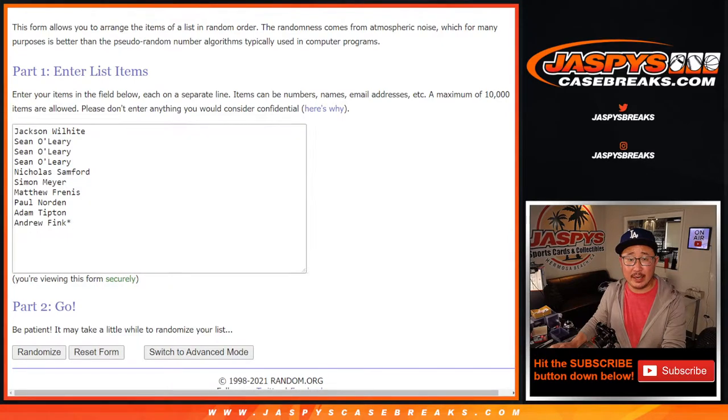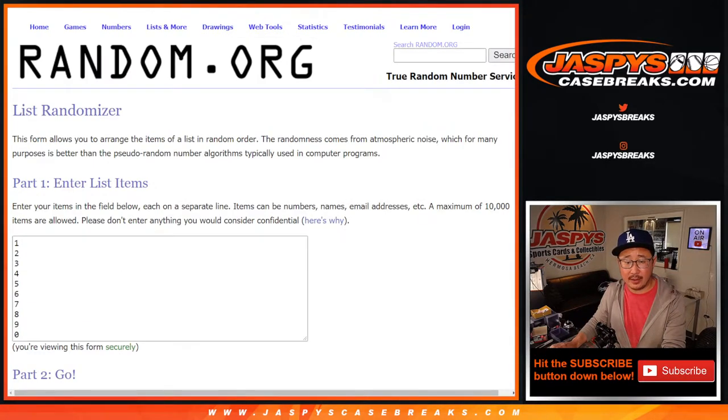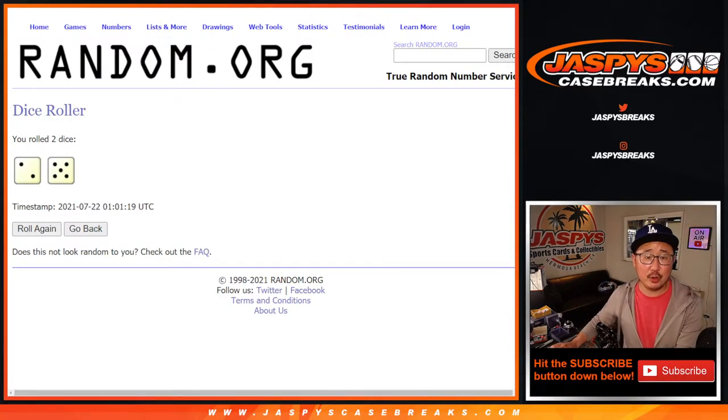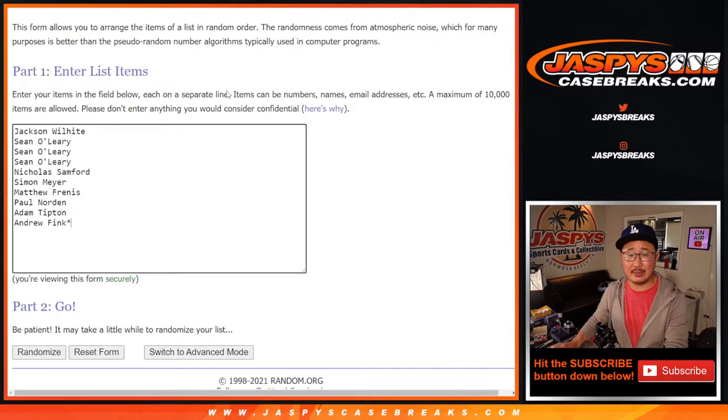Big thanks to everybody here for getting into it. There are the numbers right there. Let's roll it, randomize it — two and a five, seven times for names and numbers.